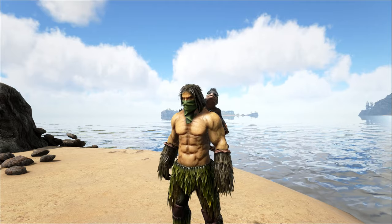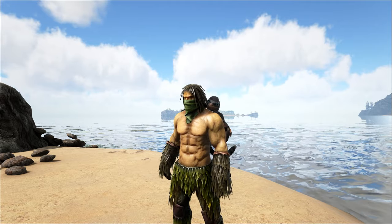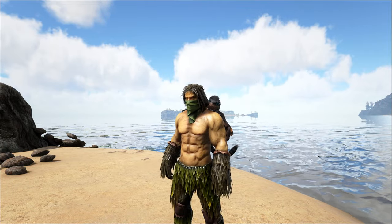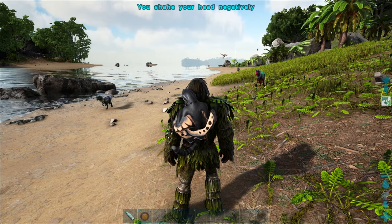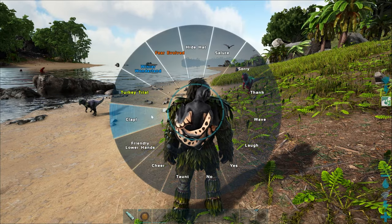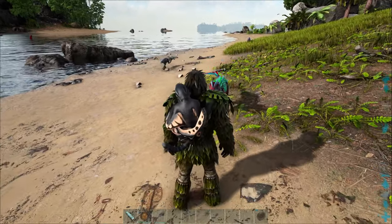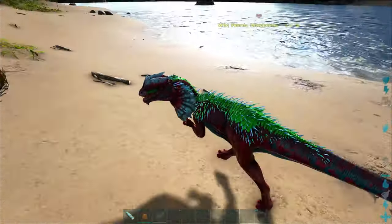The Sinomacrops also has an interesting ability to scream. All you have to do is assign an emote to it — the emote is called 'clap.' If you hotkey the clap emote, you will cause the Sinomacrops to scream, which will cause small dinosaurs around you to run away in abject terror.